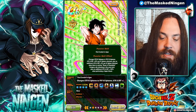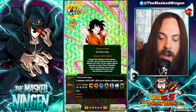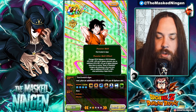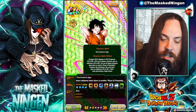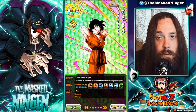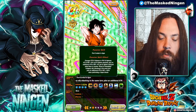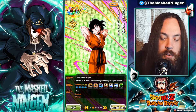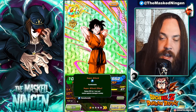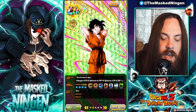He gets 20% attack and defense per Ki sphere obtained, which is a pretty good buff, but he also gets an additional 5% when there's another Bond of Friendship ally attacking in the same turn — so 25% per orb is pretty good. He also gets an additional attack and defense 100% when performing a super attack. Despite having no defensive utilities, his defense comes from the number of orbs picked up plus the buff on super, though his super attack effect only raises his attack for one turn.